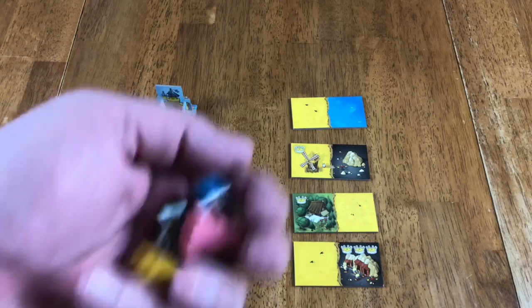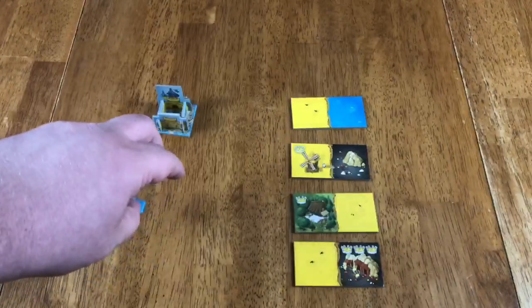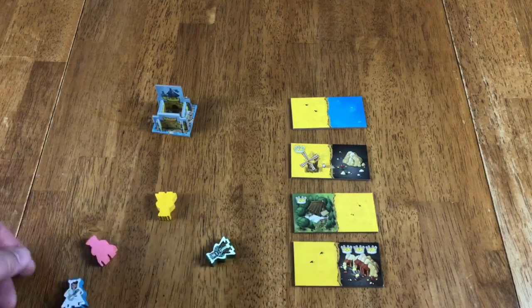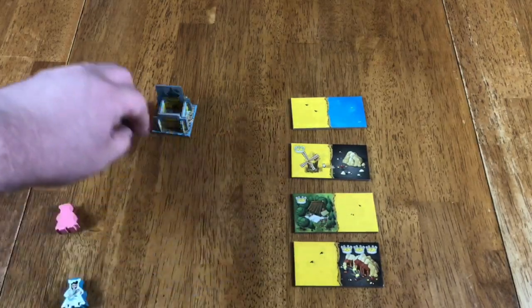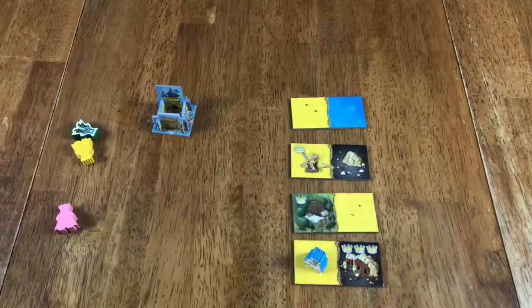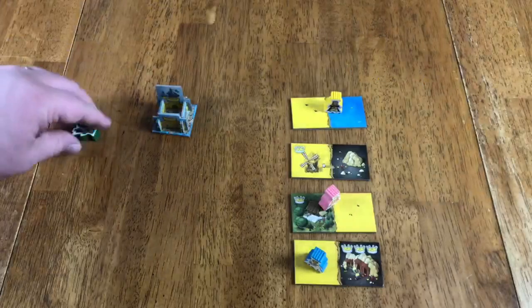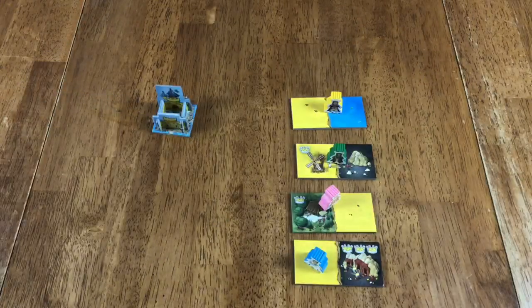To see who goes first, someone takes all the little meeples, shuffles them up and drops them in order. So in this case, the blue player is going to go first. Let's say they pick this tile right here, then pink picks this one, yellow goes up here, and green goes there. Alright, so we've drafted our tiles.